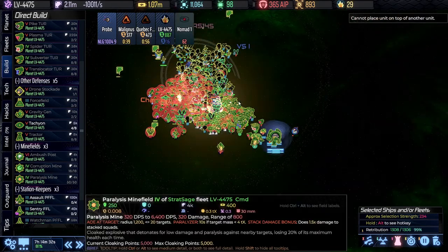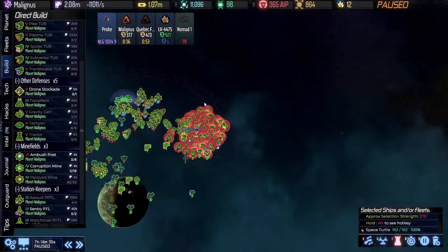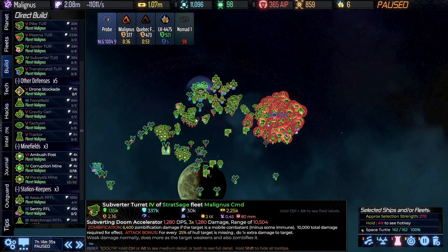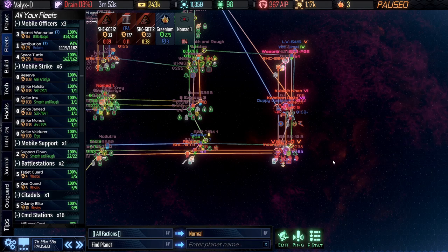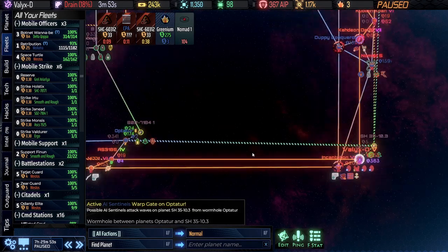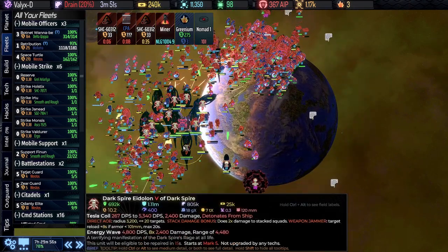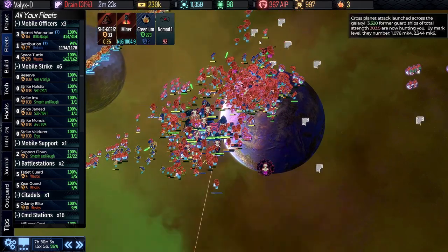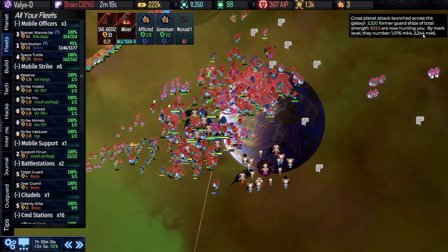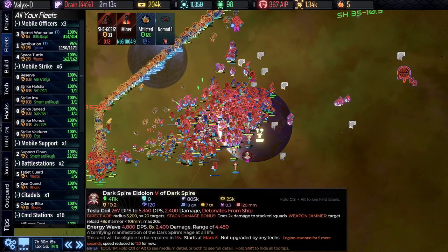I've got some interesting choices looking forward in terms of what I want to invest in for the techs. We are about to get hit in Malignus, but we are set for that. I want to get all of these new ambush posts, mines, and stockades up on all my planets. Ended up in a considerable metal hole, but while I was building my way out of that, we had another CPA coming. And then there was some interesting fighting between the AI and the Dark Spire. With 300 strength and only Mark IV and Mark VI — they just don't have much left to choose from to send at us.